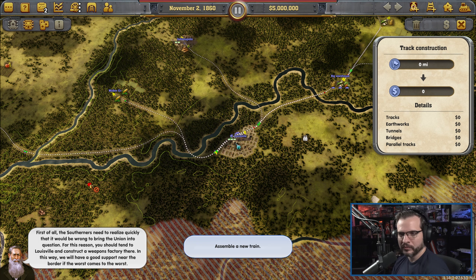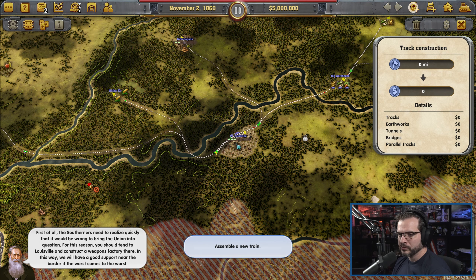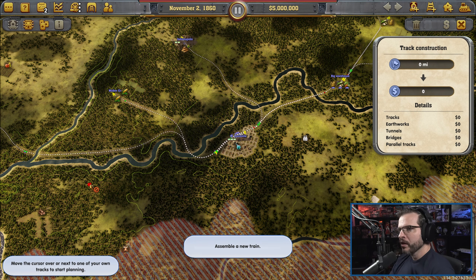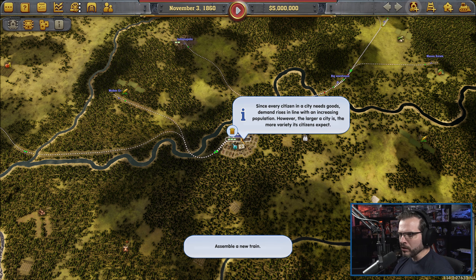I am firmly convinced that Lincoln will put a quick end to the conflict between the Northern and Southern states, but we must be prepared for everything. You must take your tasks very seriously. The Southerners need to realize it would be wrong to bring the Union into conflict. For this reason, you should tend to Louisville and construct a weapons factory there. In this way we'll have good support near the border if the worst comes to the worst.